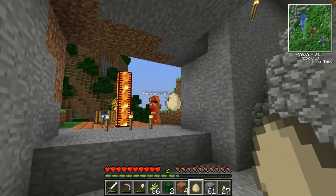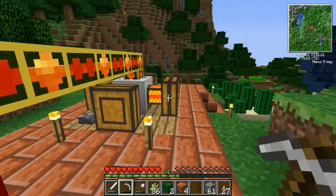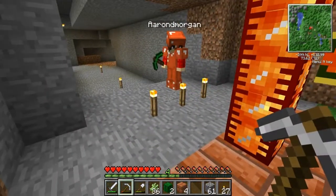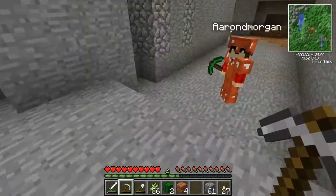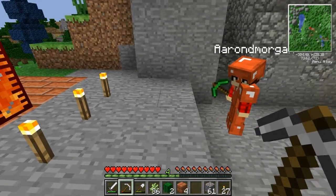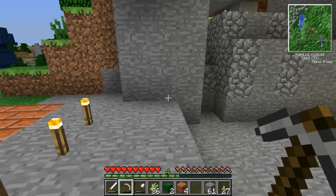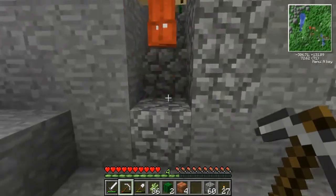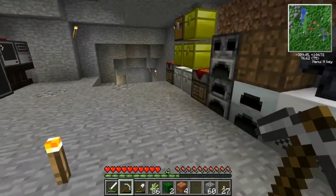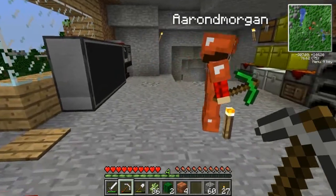Welcome to episode eight of the Feed the Beast let's play, with Aaron here to help. This episode we're going to take the lava collected last episode and run it into a geothermal generator to produce EU, so we can stop wasting coal. Then we'll build a low voltage transformer, because if you plug anything higher than low voltage into tier-one IndustrialCraft machines they blow up. You can also hook one machine to each output side of the transformer for more packets.